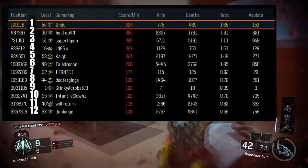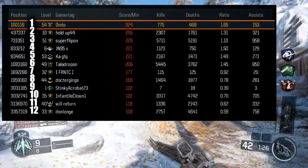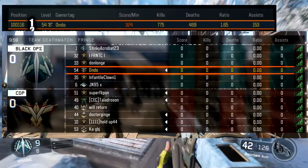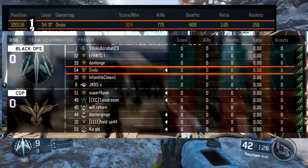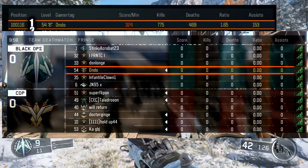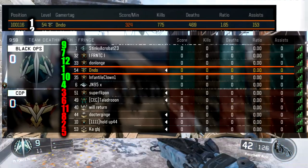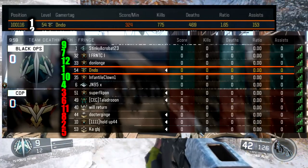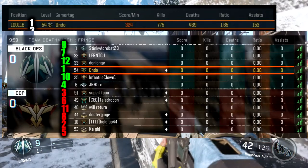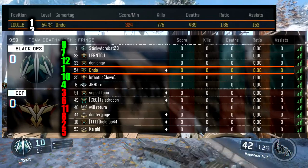They actually split these up and I'll put on screen now the teams we got put in. This is the in-game lobby screen just after the lobby leaderboard. What they did was put me together with 1, 4, 7, 9, 10, and 12 — I'll call them green on the lobby leaderboard. And then the other team consisted of 2, 3, 5, 6, 8, and 11.